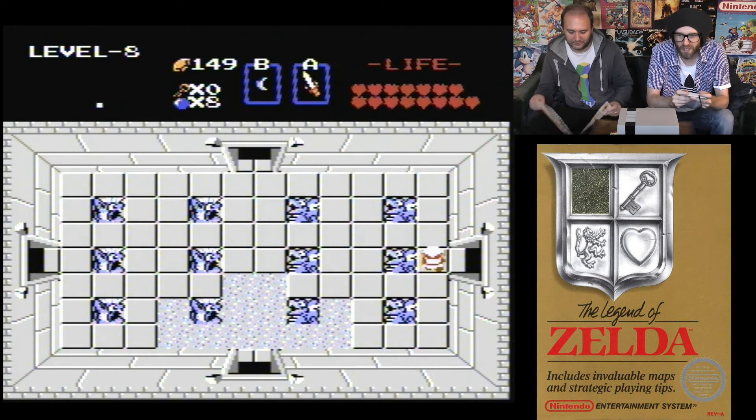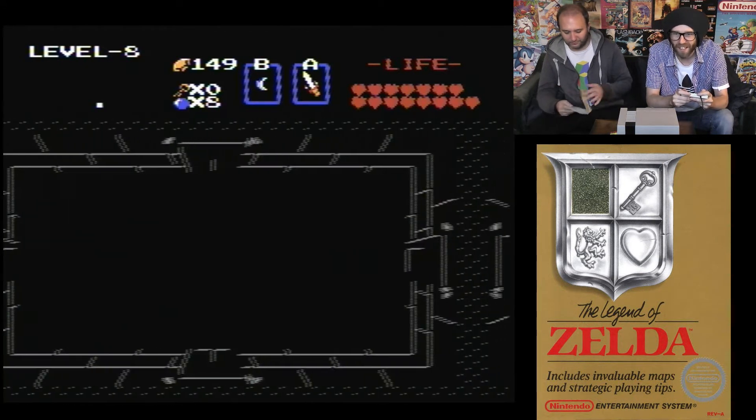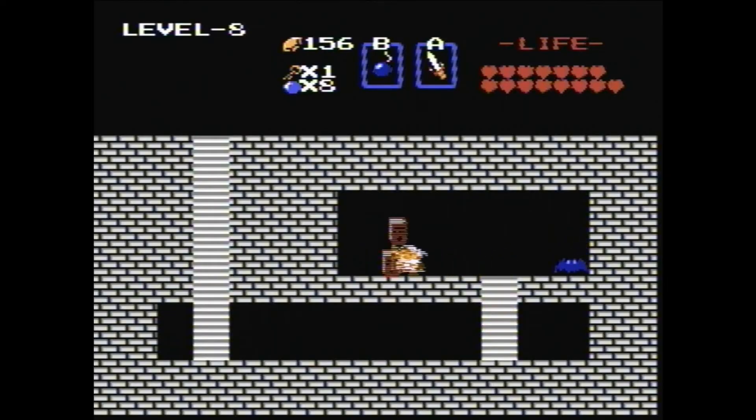I'm thinking maybe I should have checked up on this dungeon prior to today. That's cheating though. It's been an awful long time since I've done this level. That item is like a book of power — it powers up the wand, which we don't actually have.